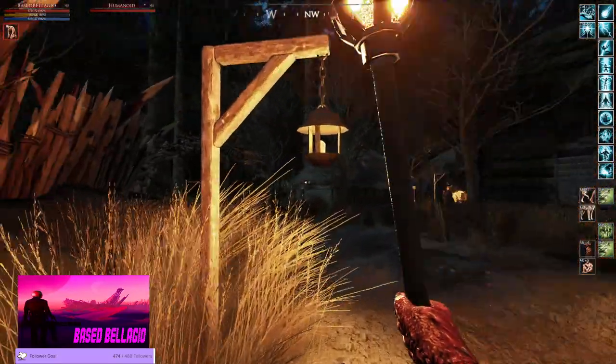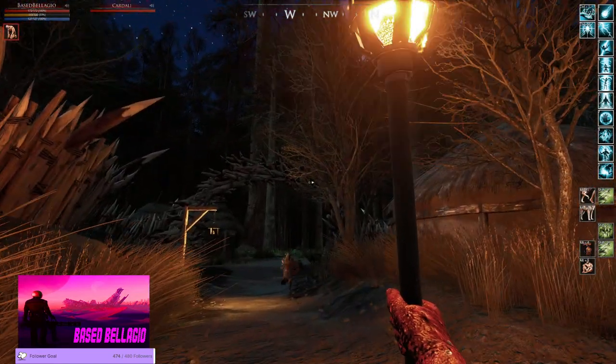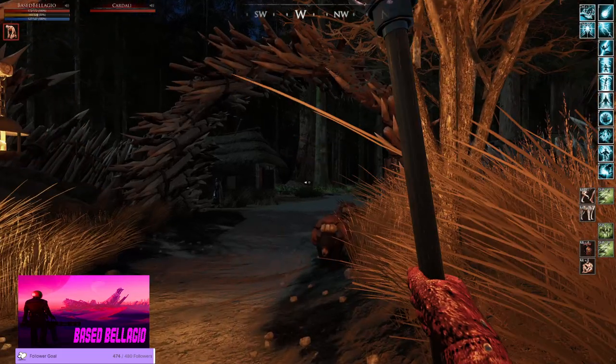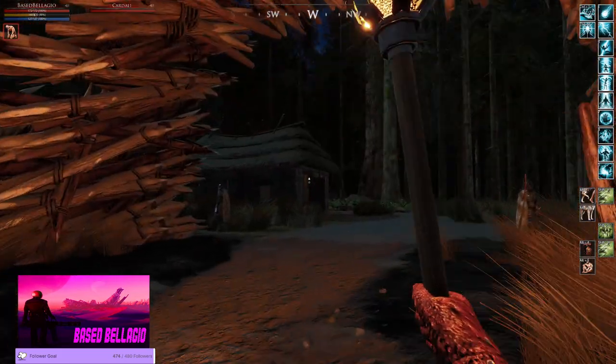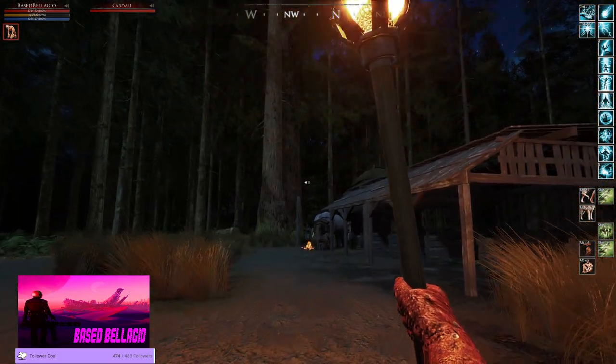Bakhti is actually a very easy town in terms of the geography around the area. It's filled with landmarks from rivers to big mountains that you can see on top, like north of Bakhti.